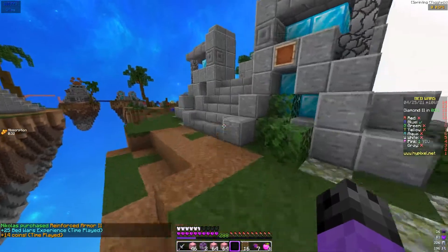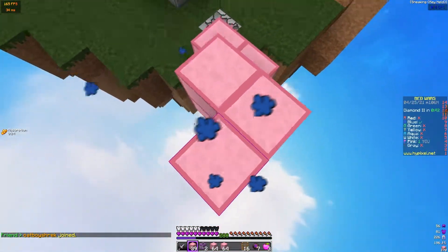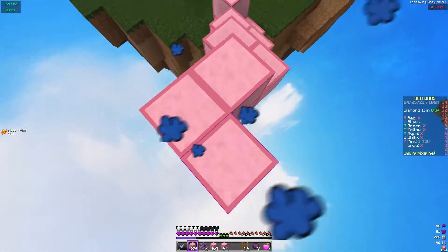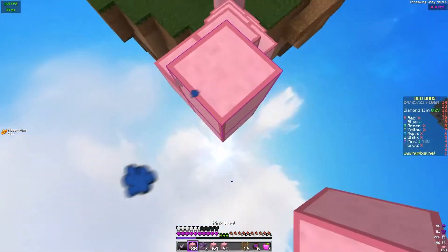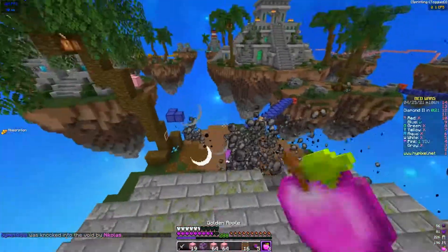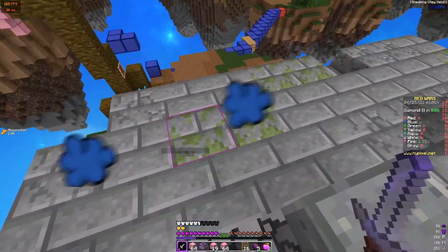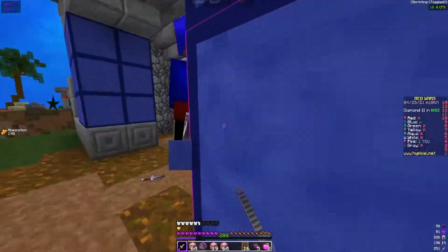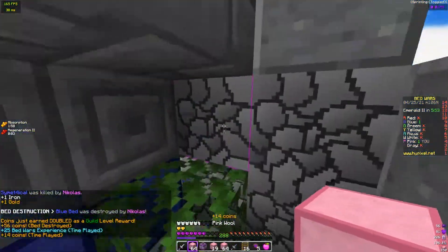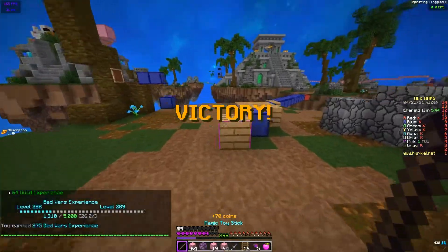Should I just try and go for blue or should I get some emeralds? He sees me. I don't know if I want to go for blue or get emeralds, but considering where I am right now... I think we can get them here — he has no idea where I am. Let's heal up real quick. Beautiful, we won this game as well.